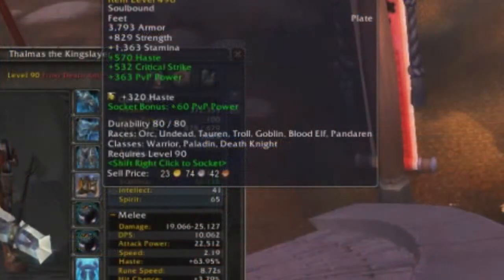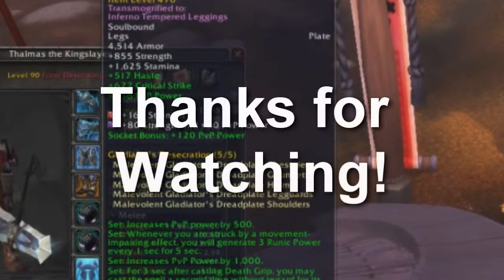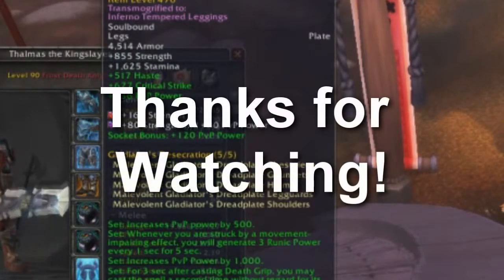Gemming is pretty easy — just gem for haste and some PvP power. Alright guys, hope you enjoyed the basic guide for Frost Death Knight. If you have any questions, write in the comments. My name is Tamriel and I'll see you in the next video.